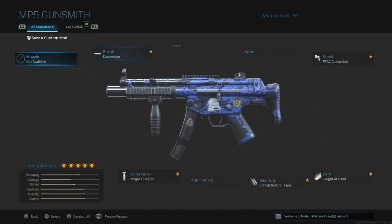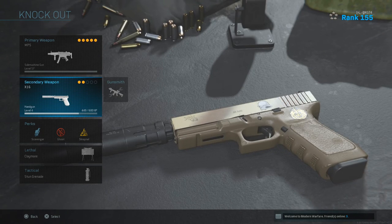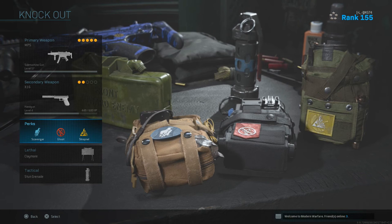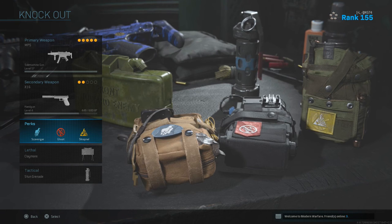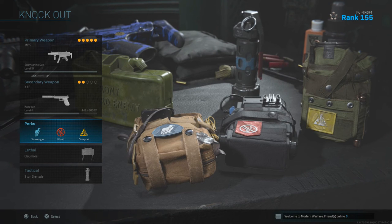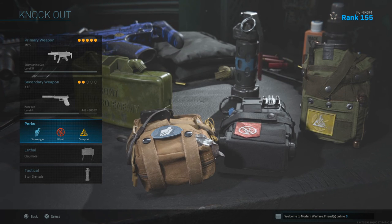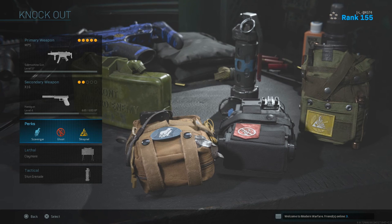That is the best class setup for the MP5. I personally use the X-16 pistol along with the perks Scavenger, Ghost, and Sharpnel. I recommend Scavenger because this weapon holds 30 bullets per mag but you're only carrying around 90 bullets total, so you'll need to restock fast. Since you're in close range most of the time, you'll always be on top of enemy bodies, so Scavenger lets you recharge over and over. Ghost and Sharpnel are up to you — use whatever you want.